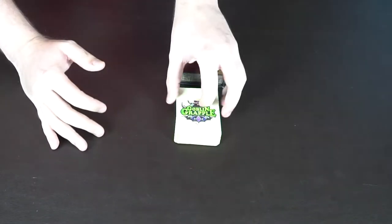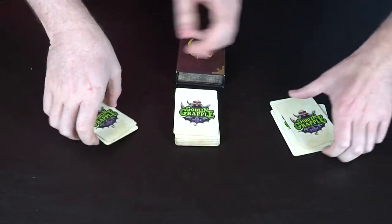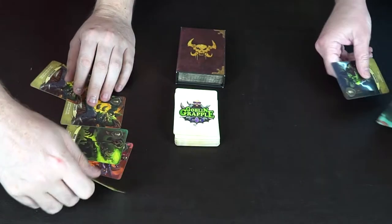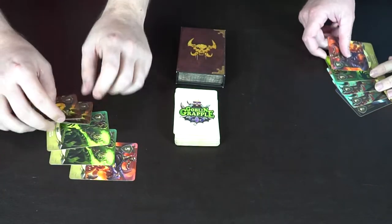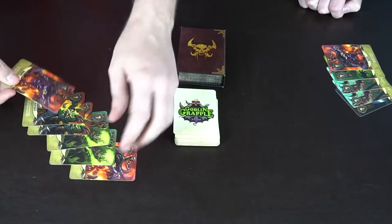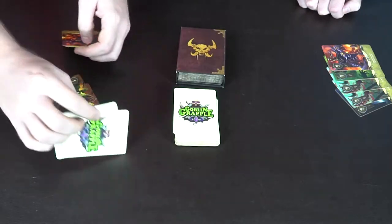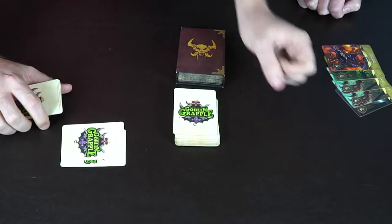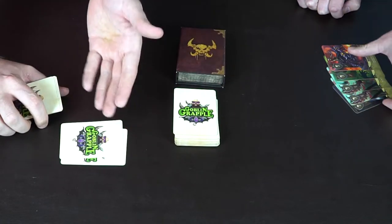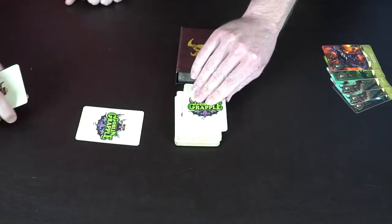Let's show a couple rounds of gameplay. We start by dealing each player five cards. In my hand I've got a couple threes, a five, and two defenders. I'll draw a card and place my cards down — a three and a five into my battlefield. The rest stay in my hand. Since he has nothing on his side yet I can't attack, but these cards count toward my points at the end of the game.